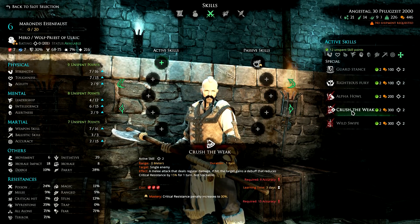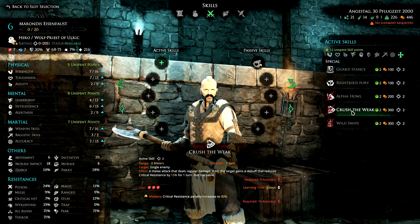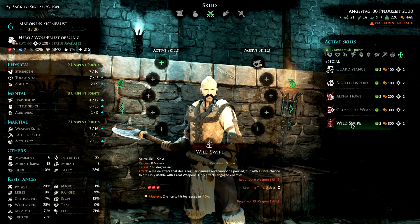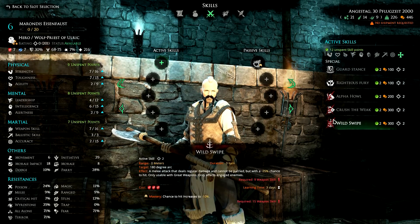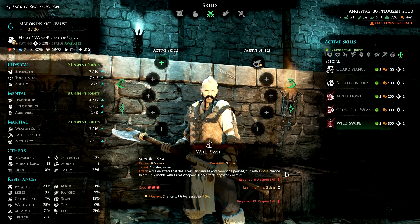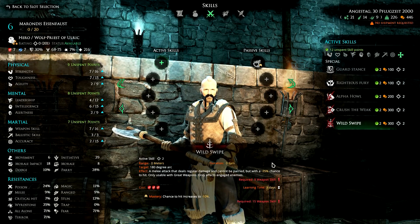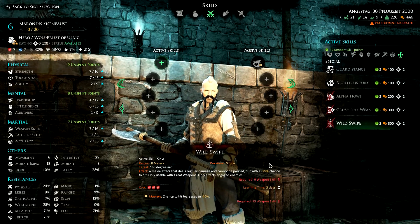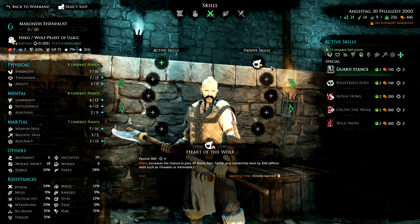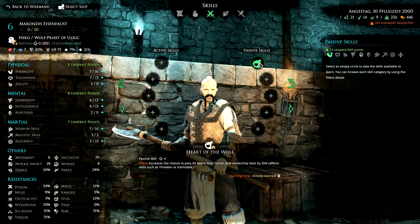Crush the Weak - if hit, the enemy gets a debuff that reduces critical resistance. Using these kinds of skills makes it very strong as a support unit. Wild Swipe goes in a 180-degree arc in front of you, pretty nice if you engage with various enemies. It does regular damage with a 25% chance to hit, with a downside of 25%, and at master rank you only get a decrease in hit chance of 10%.